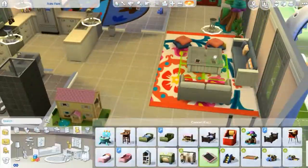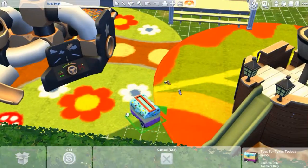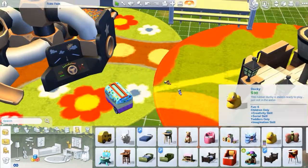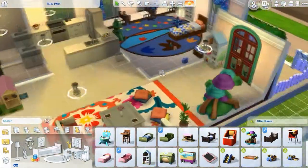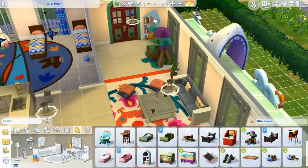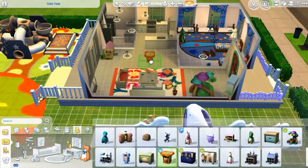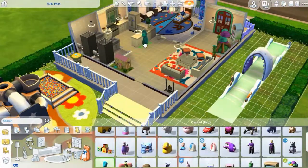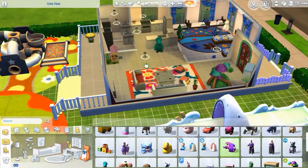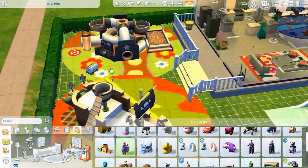I like these rugs I put down and hate them at the same time. I don't really know how I feel about them — I just don't like that they're both kind of the same color swatch, but that's also why I like them. It's very conflicting. But I really love the living room area. In the redo I put a different rug there, and I also have a dining table to eat at too, which is nice — I can't wait to show you guys.